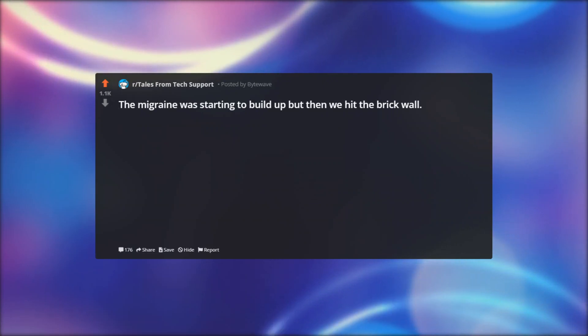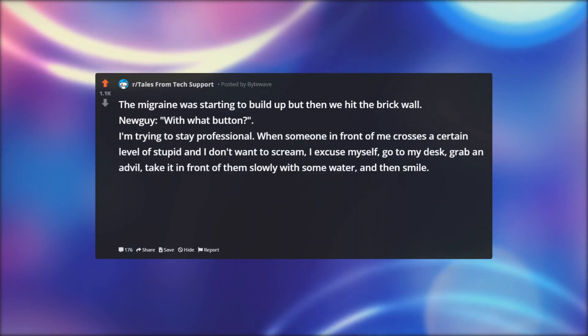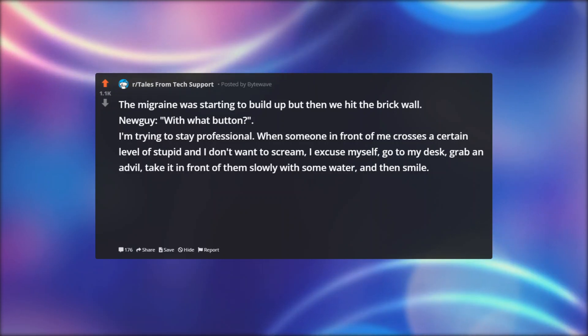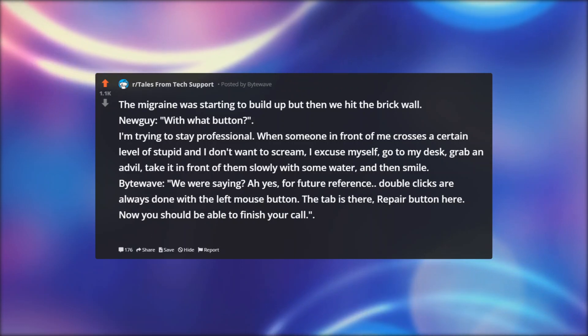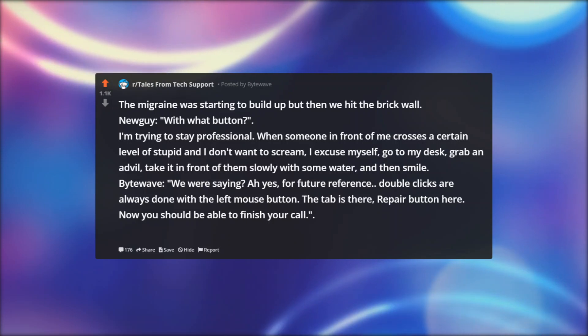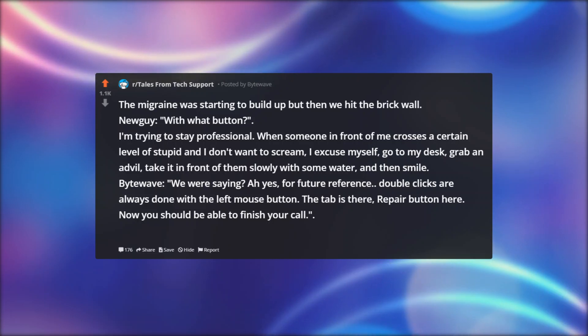The migraine was starting to build up, but then we hit the brick wall. New guy: With what button? I'm trying to stay professional. When someone in front of me crosses a certain level of stupid and I don't want to scream, I excuse myself, go to my desk, grab an Advil, take it in front of them slowly with some water, and then smile. Bitewave: We were saying — ah yes, for future reference, double-clicks are always done with the left mouse button. The tab is there, Repair button here. Now you should be able to finish your call.